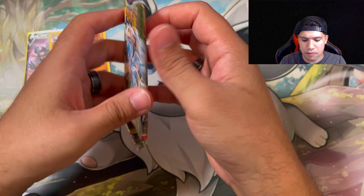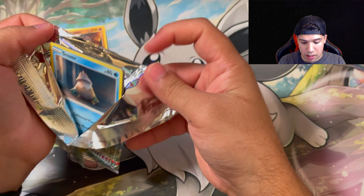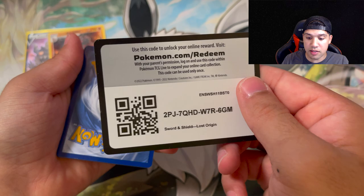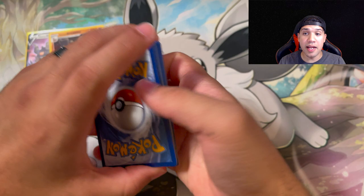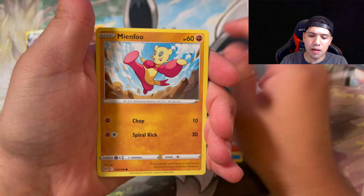Hopefully this buys us enough time to get into November for the Silver Tempest set coming out. The Japanese set that just came out - the Incandescent Arcana - those cards are going to be featured in Silver Tempest. There's a fighting and colorless pack. The cards are Snover, Litwick, Mienfoo, a Litleo, Tynamo, Stonjourner, and a Geratina...